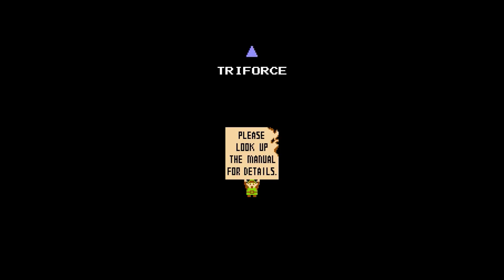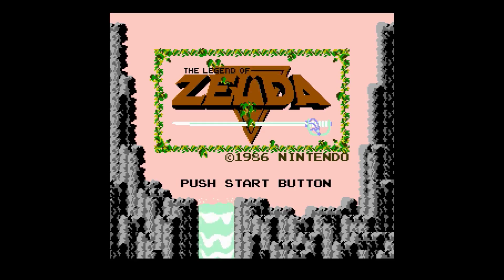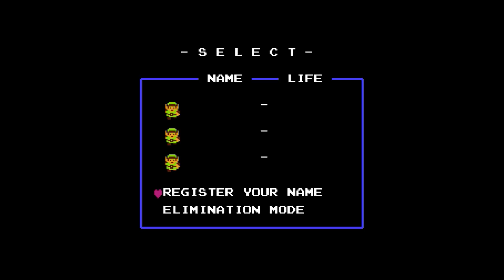Please look up the manual for details. Something tells me that English was not their first language. Alright, push Start Button. Select. Register your name. So you have to name Link whatever, but nobody calls you anything.